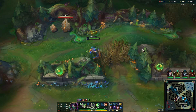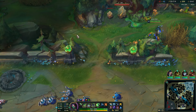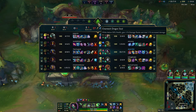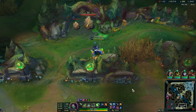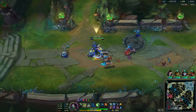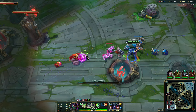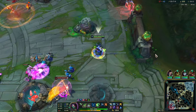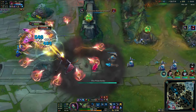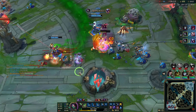We might get lucky and find Talon here, but most likely not. If Shyvana tries to farm jungle — we do have Chemtech Dragon Soul, and it's not bad; it's better than Hextech Soul for Akali. I don't really think we have a purpose here but there's nothing to do for four minutes, so we can just dick around. That's a good way to end it.